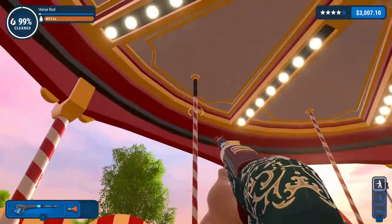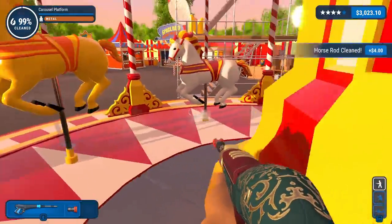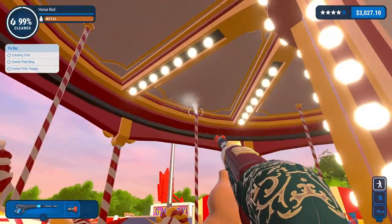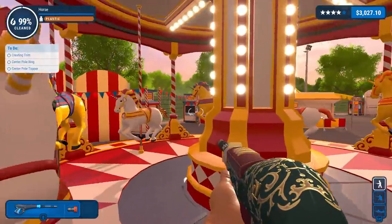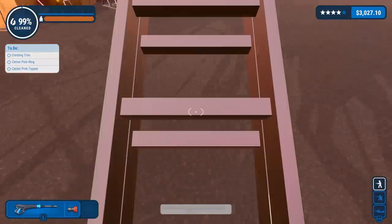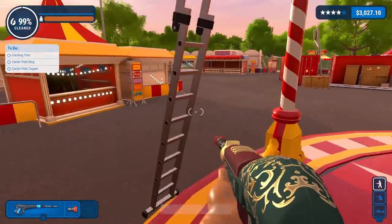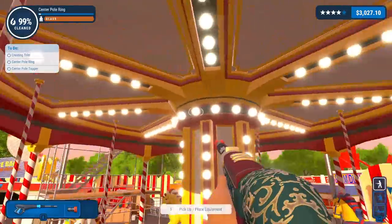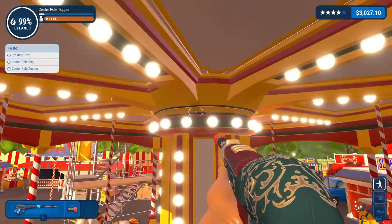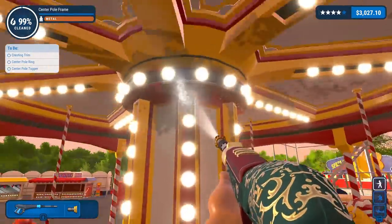All I have left I'm pretty sure is just these poles. I'll see you in a second — I'm just gonna sit here and do this whole thing. I was right — I had to turn it on for a split second just to get the poles extended out a little bit. So now it's just the tops and the bottoms of every pole. Am I done? What does it say — cresting trim? Center pole ring? There's something — there's stuff up top. Alright, put that on the inside. How does one get up there then?